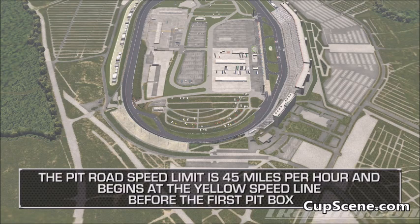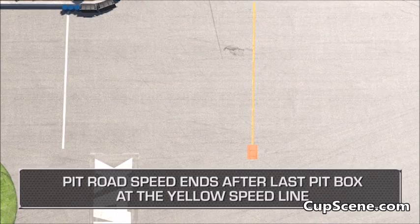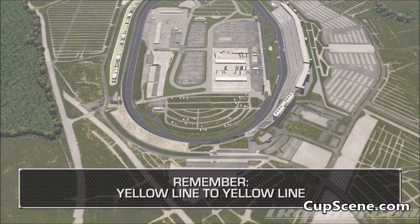The pit road speed limit is 45 miles per hour and begins at the yellow speed line before the first pit box. Pit road speed ends after the last pit box at the yellow speed line. Remember, yellow line to yellow line.